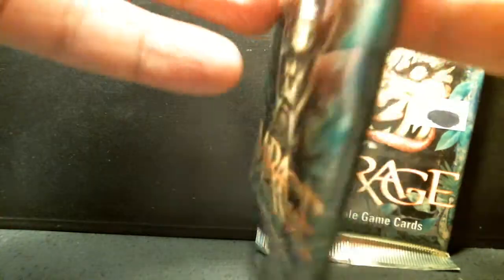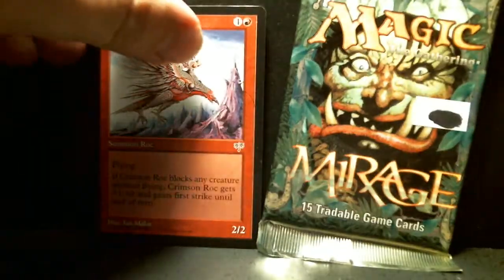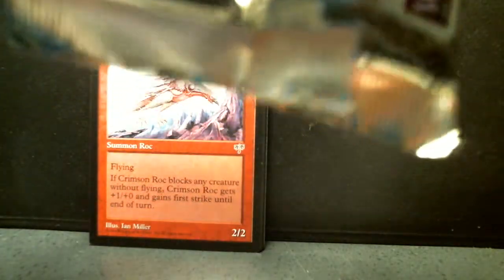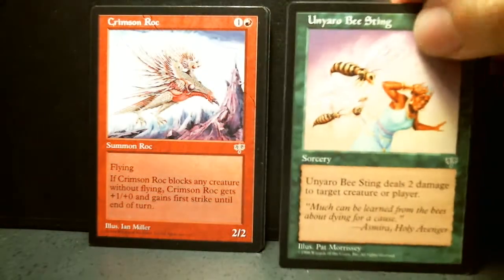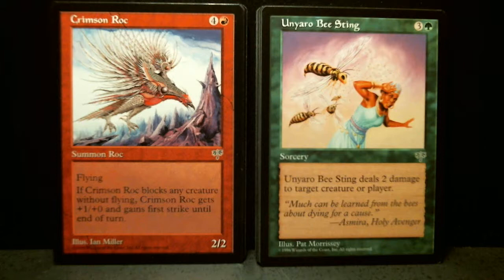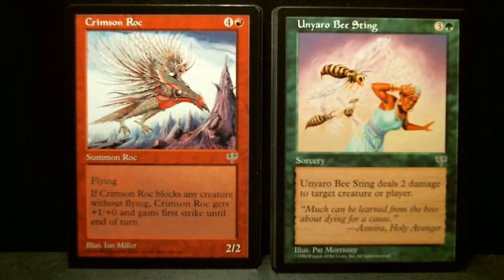I'm going to open two packs of Mirage. This is the first block in Magic where all the sets were designed to be in a block. I actually played with a lot of these cards online — I bought a whole bunch of singles and almost the entire set is less than a quarter each online. So that was pretty good. Let's start.